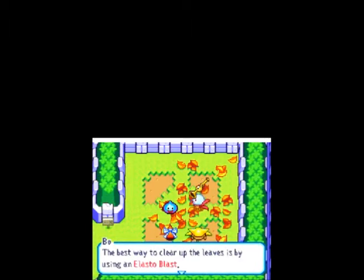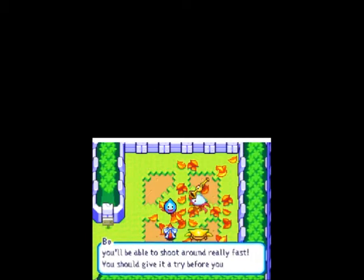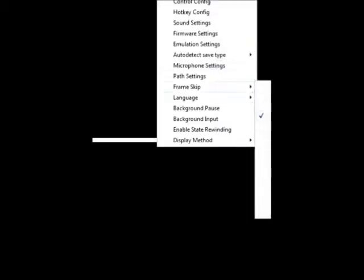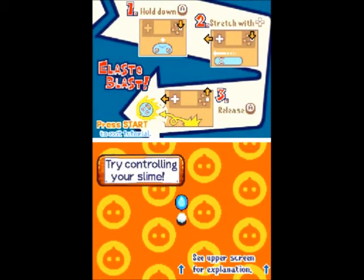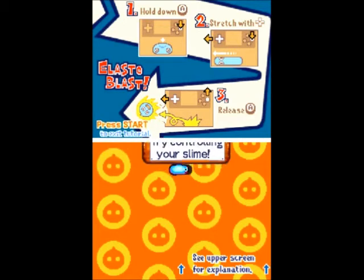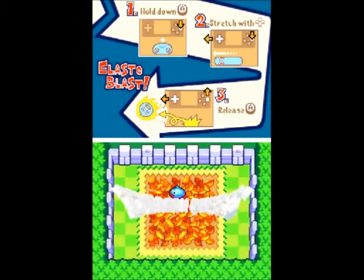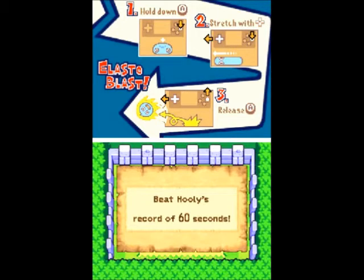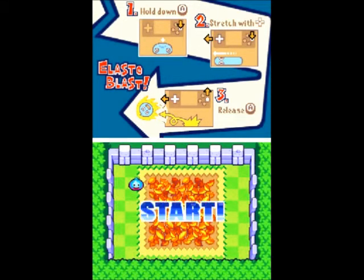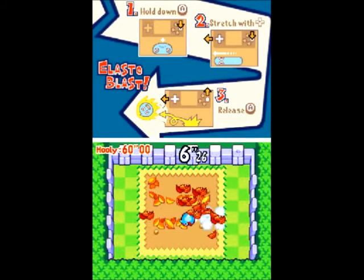I'm actually going to try turning frame skip all the way off. It's a little slow — having frame skip on one is definitely smarter. All right, so X is jump, holding X then pressing over is my attack, and I can pick things up and pressing Z throws it. It'll take a little while to get accustomed to, but I think it's good. Enter is the start button. Hoolie's record is 60 seconds, so I just have to clear all these leaves in less than a minute, which is going to be difficult.